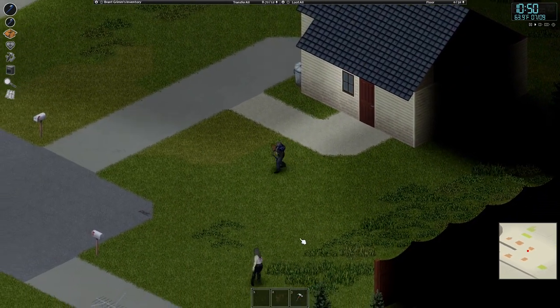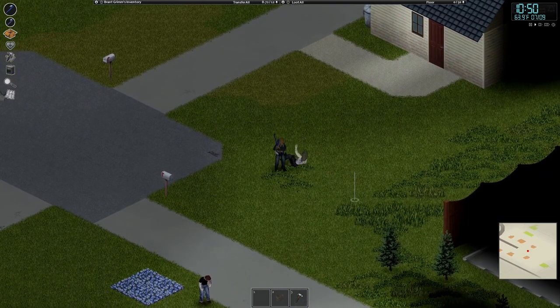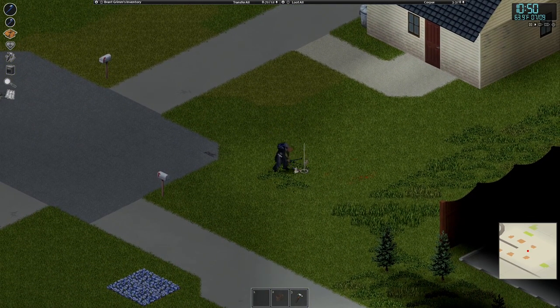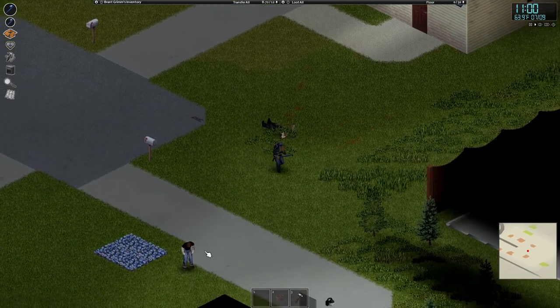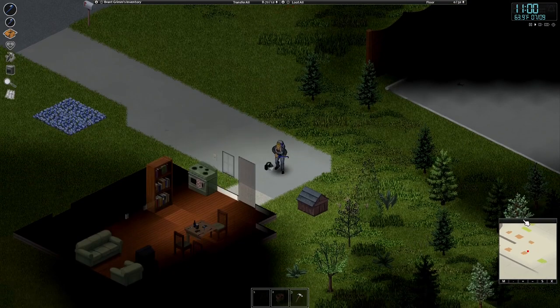My goal for today is to hopefully survive, and also find a survivor's house. I don't know why — when I found out how to get inside them by breaking the boards down — I can't find them now, but a lot of the time they're actually really common.